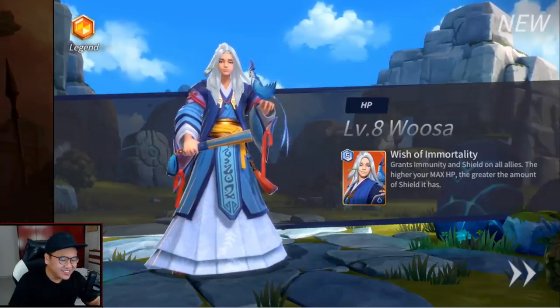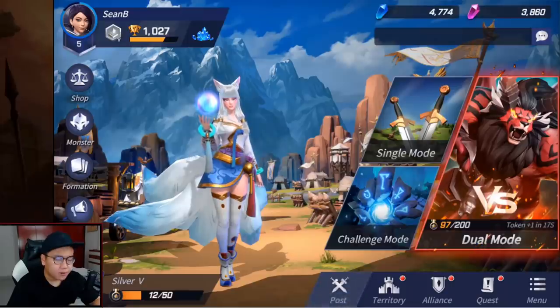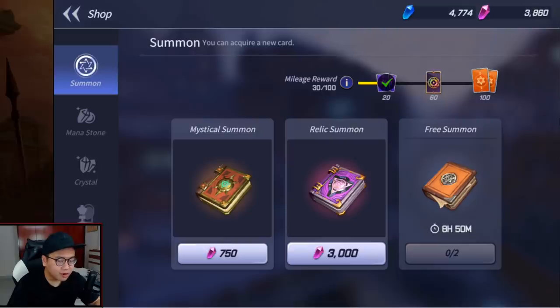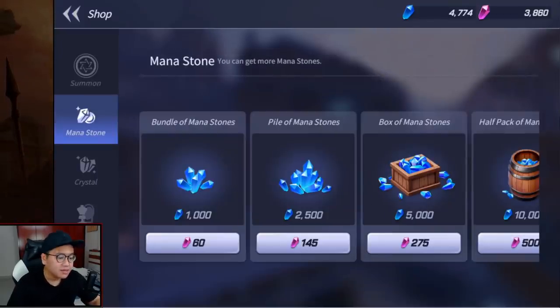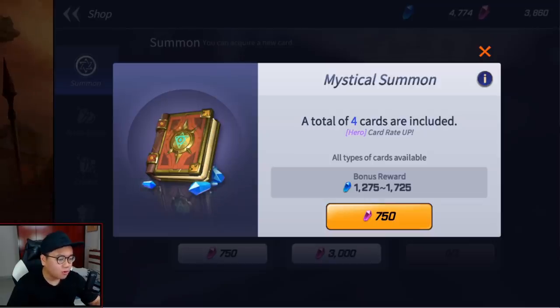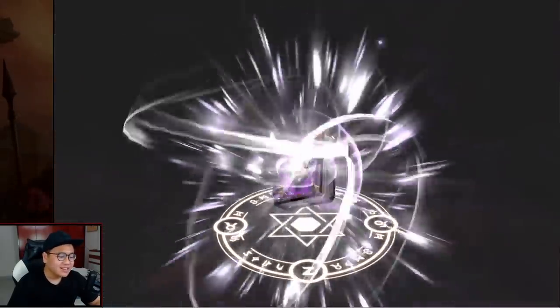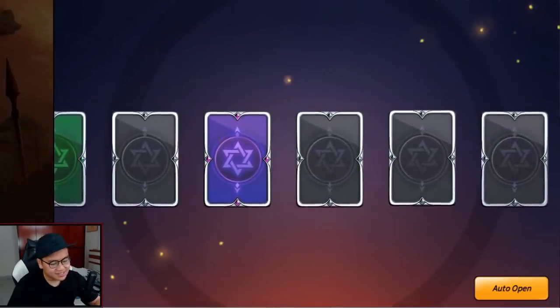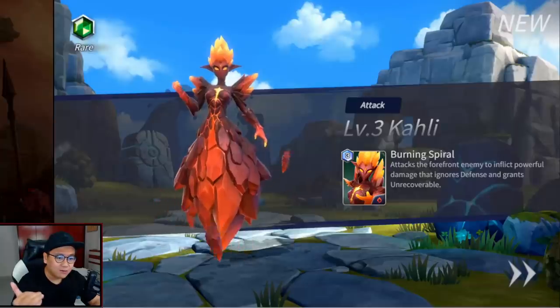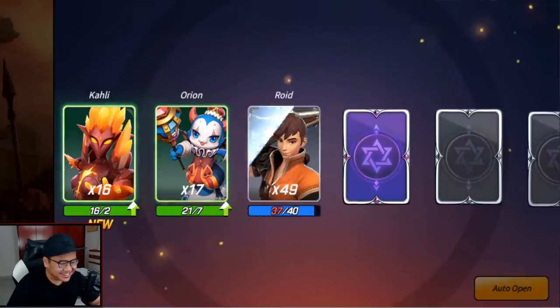Oh my god, he looks so derpy — check your posture man. If you want to summon you go to the shop and you should go for the relic summon. You cannot whale in this game — there's no option to buy anything just yet besides the free-to-play currency that you can get from playing the game. Relic summon gives you legend card rate up, mystical summon only gives you hero card rate up, so you should always save to get the relic summon. Come on, give me a yellow card, give me one good orange one.